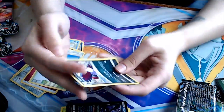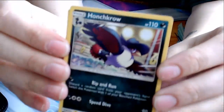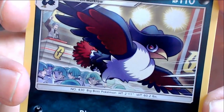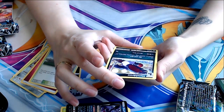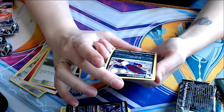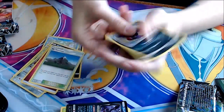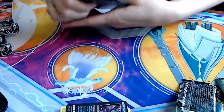Honchkrow! I love Honchkrow so much. And you can see Cyrus in the background. Beautiful. Rip and Run — discard a random card from your opponent's hand, switch this Pokemon with one of your benched Pokemon. Speed Dive for 90. And another Escape Board. That Magnezone's pretty cool.